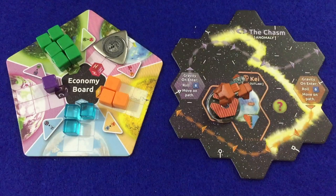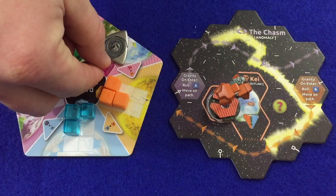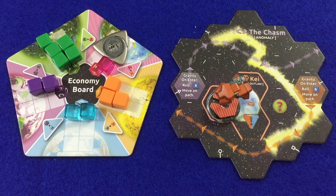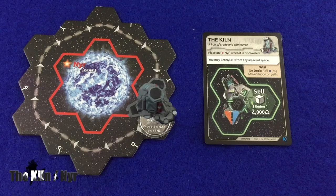Kai has a special space that allows the player to trade resources. To trade, place any number of cubes from the player's hold onto the economy board, then take an equal number of different resource cubes from the economy board — the types taken must be different from the types placed. If the player placed cubes that were in demand, such as Holo, she does receive the 1,000 credit bonus.